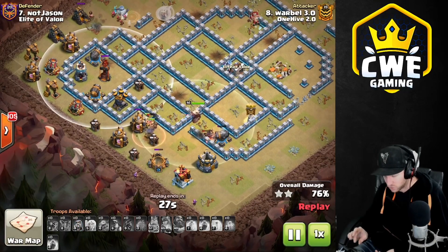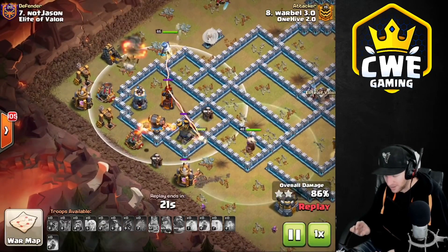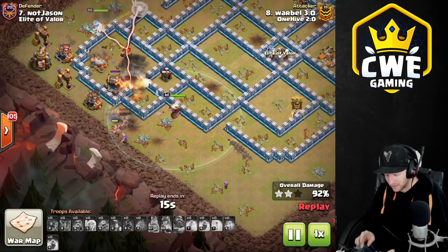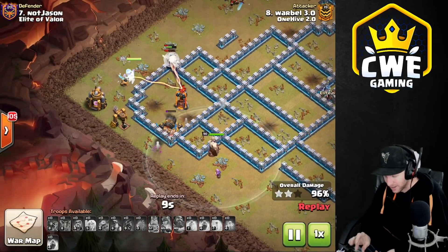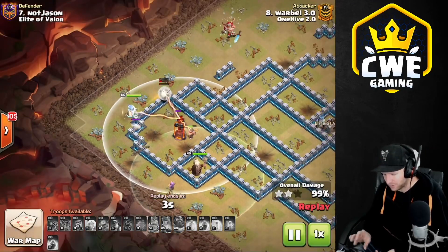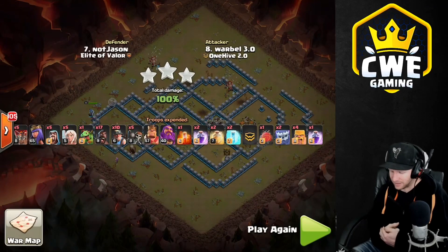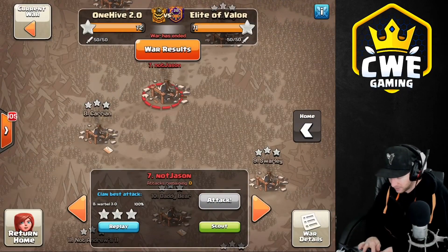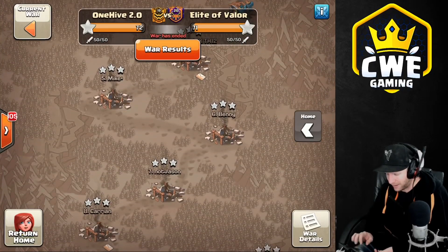Since the Queen is going along the edge of the base she doesn't need the Rage anymore, so he sends the Rage with the Warden ability to surge the Hogs and Miners through the core faster to make up for the Queen not going in. The Hogs and Miners are ripping through — they need to make it far enough so the Queen has no targets she can't reach around the edge. Base is crushed, the Miners sweep through and clear out the rest. Even with a funnel fail, Warble gets it done — a very forgiving attack.